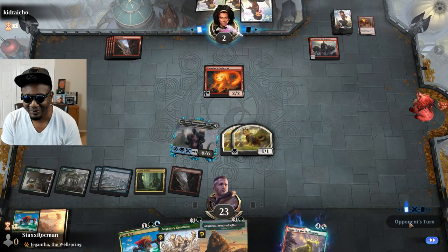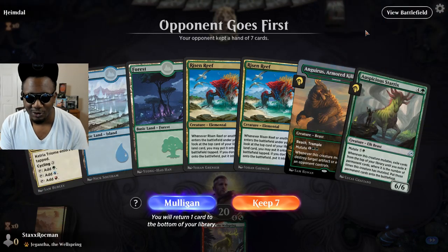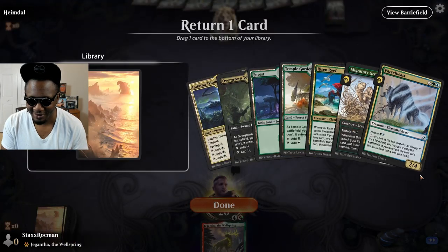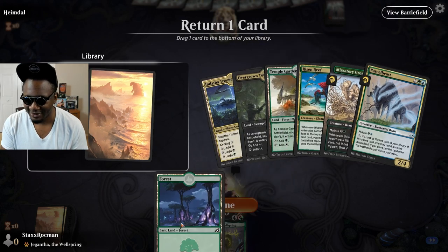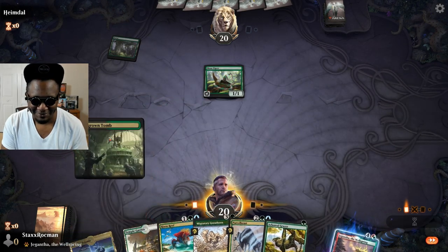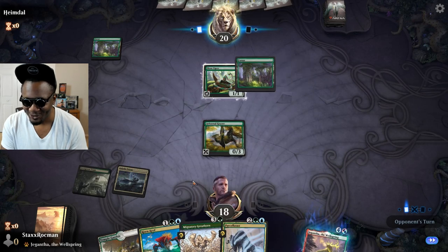Alright, what you got? Can't save you. Going against Heimdall here — the all-seeing. Nothing escapes his eyes. Maybe he can see the outcome of this matchup. He's gonna win, Heimdall. Alright, take your poke for one. Let's go ahead and mutate this — get Snapdax here for my Reef. Take your one and raise you three.